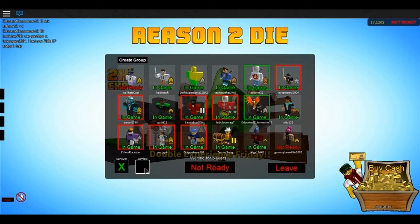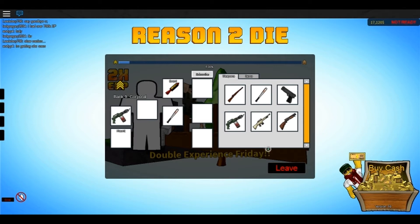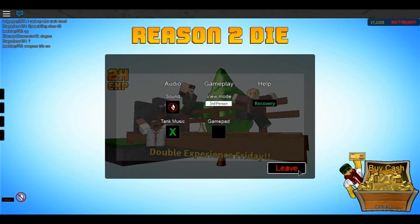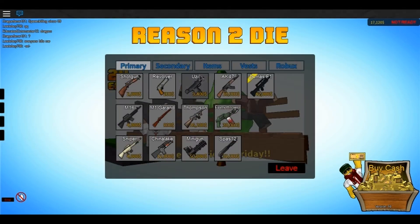You can spawn in as a survivor or a zombie, and also do stuff with groups. Your inventory is where you equip items — you could equip things like primary, secondary, vests, and just plain flat items. You can adjust your settings to however you prefer them.